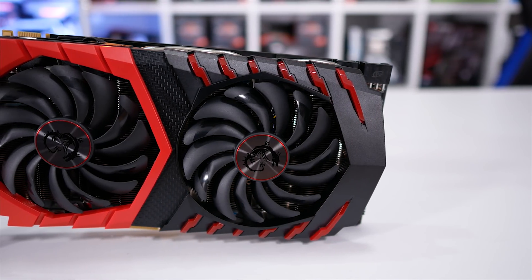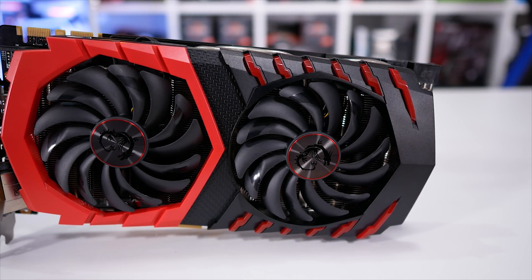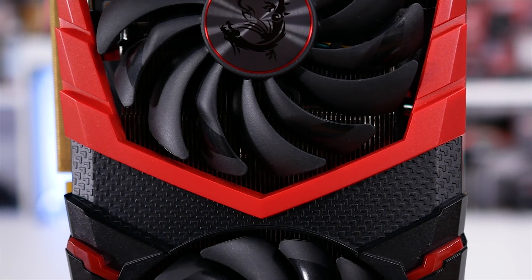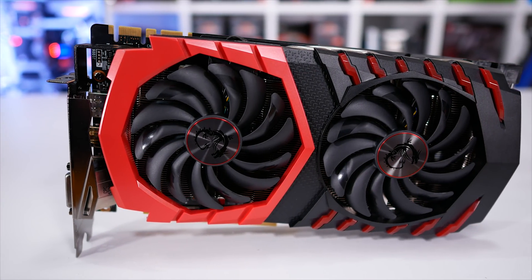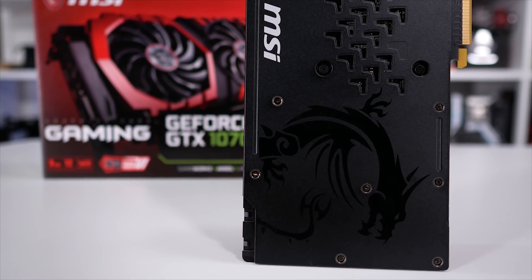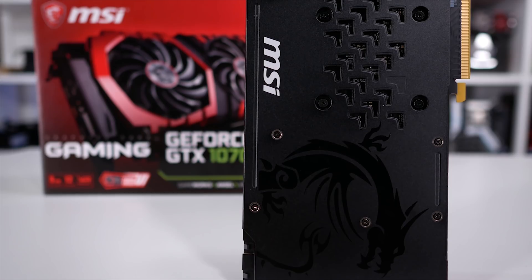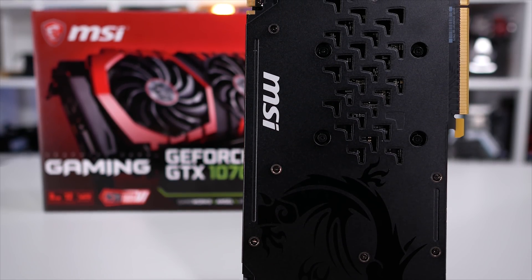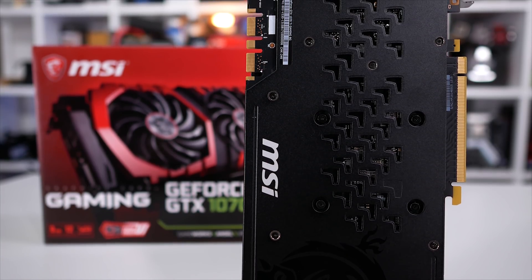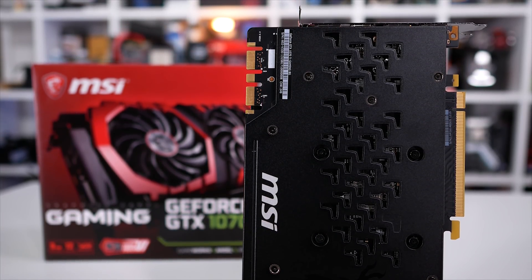For those of you who missed it last week, I did unbox this graphics card and did a bit of a teardown so we could get a closer look at it. I also noted a few of the specifications. But let's quickly go over all that again before jumping into the benchmarks. The GTX 1070 Ti comes armed with 2,432 CUDA cores, which is just 5% fewer than that of the GTX 1080, but 27% more than the GTX 1070.